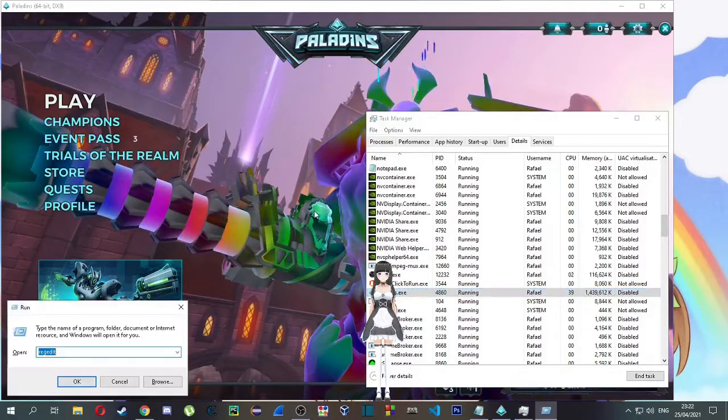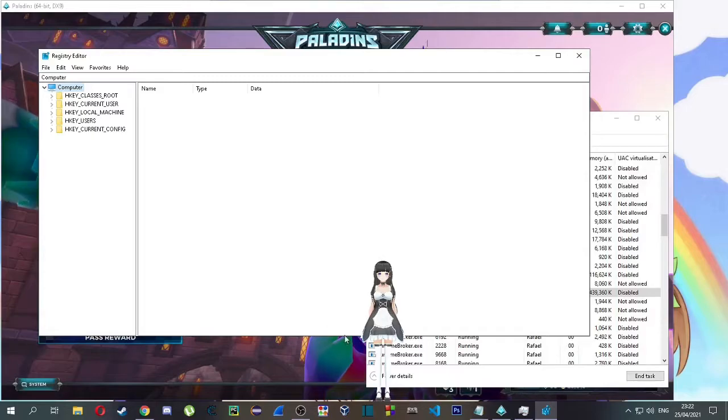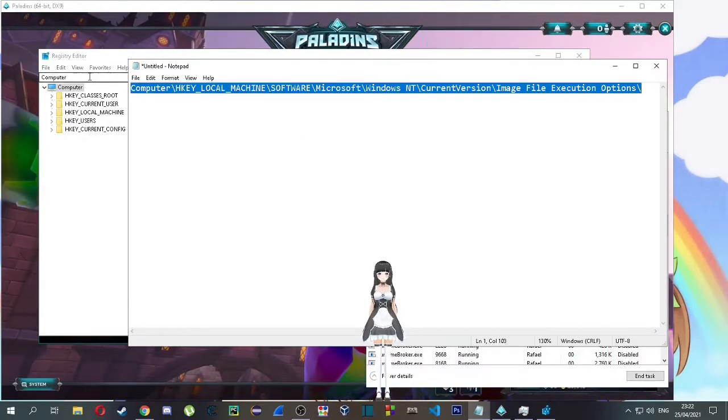To do so, first hold the Windows key and press R. Then type regedit and hit enter. Now you need to go to this address — I'll have it in the description, you can just copy it. Next we need to paste it on the top bar and hit enter.